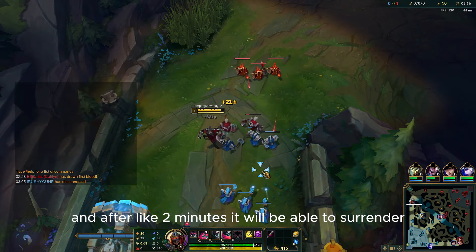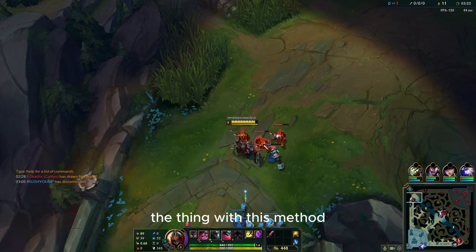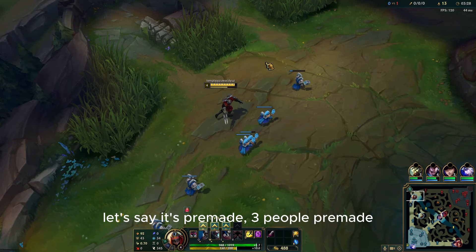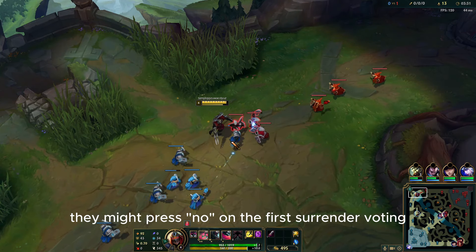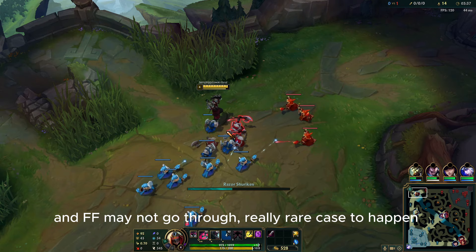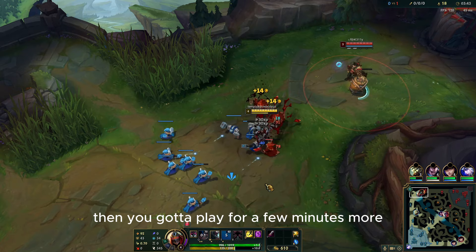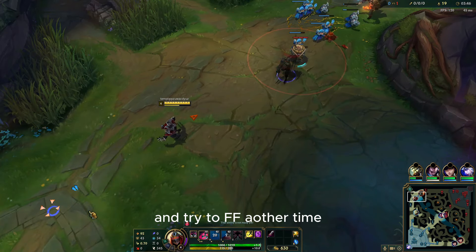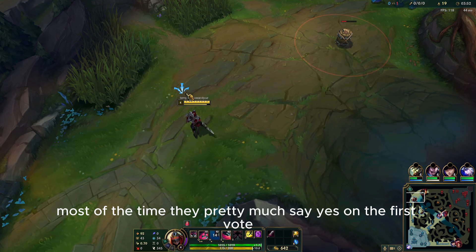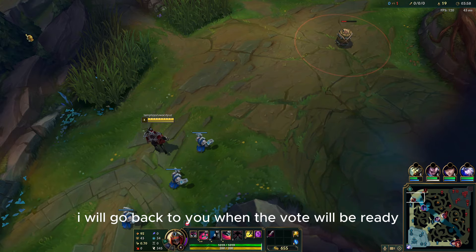After about two minutes you will be able to surrender. The thing with this method is a bit sketchy — if your team, say three people, vote No on the first surrender, the FF might not go through. It's a really rare case, but if it happens you need to play a few more minutes and try to FF again. Most of the time they press Yes on the first vote.